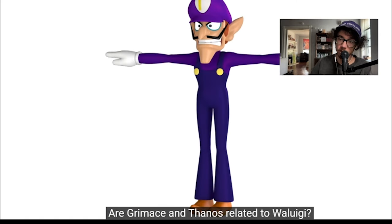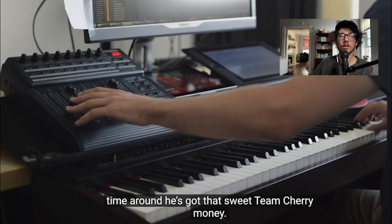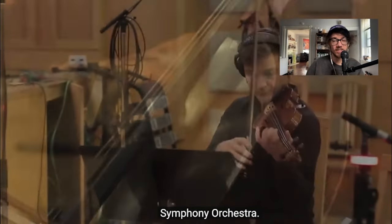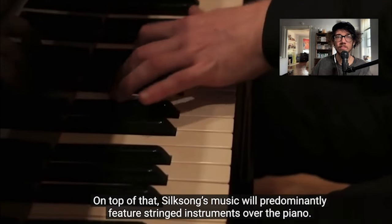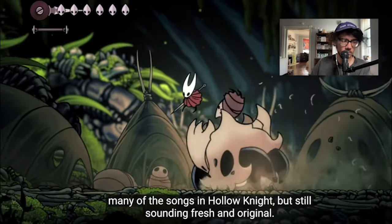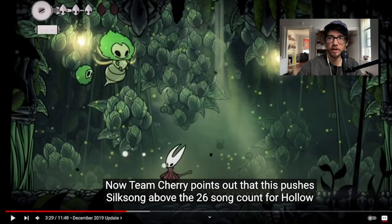The best part of this update is the release of two brand new songs from Silksong's soundtrack. Christopher Larkin is of course returning to write the music for Silksong, but this time around he's got that sweet Team Cherry money. Most of Hollow Knight's music was created digitally, but this time the music is actually being performed and recorded by members of the Adelaide Symphony Orchestra. The two samples are incredible — the Lace theme is erratic and exciting, while the Bone Bottom theme is somber but fresh and original.